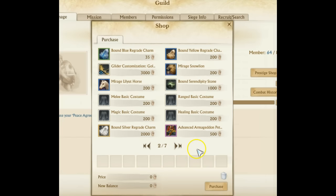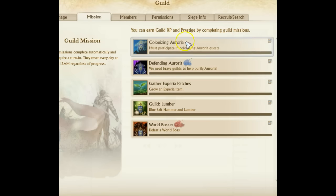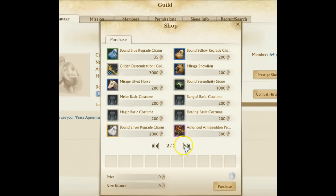Prestige is earned by taking your guild missions — your guild quests. There's nothing new in here; you've got your five standard guild quests that you can do, so you're going to be able to gain around 40 prestige every single day.